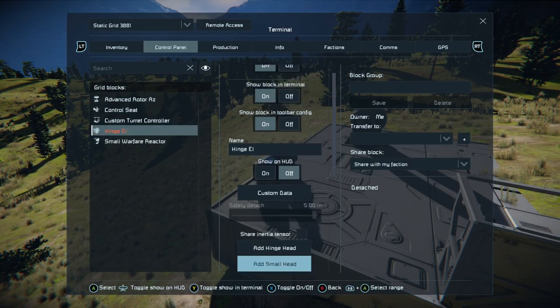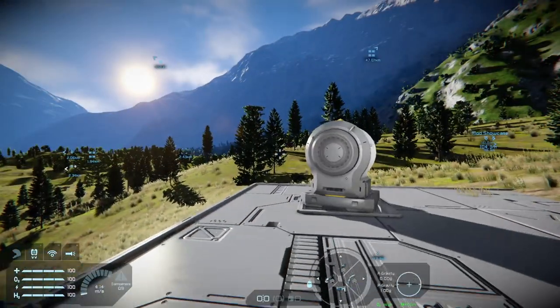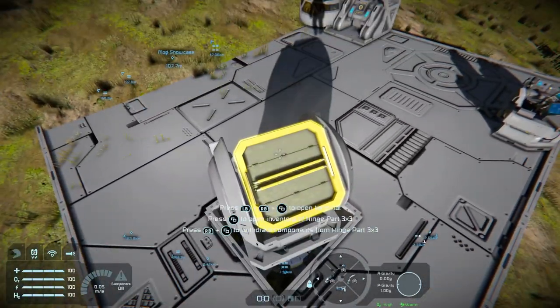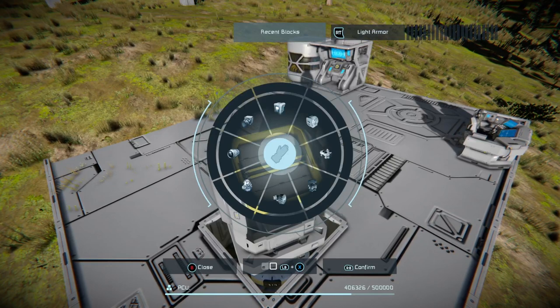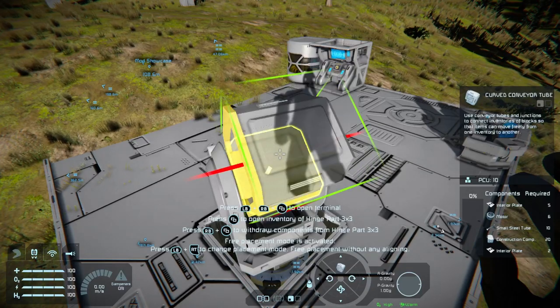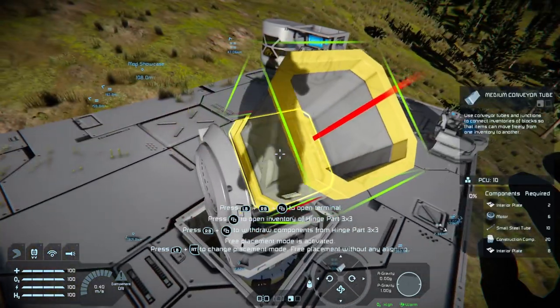Now we've got a small head — that will be more interesting because we can make a small grid turret. If we need to connect this to feed ammunition, look at how conveyor junctions work. You'll see there are small conveyors on the list, and that's what you want.